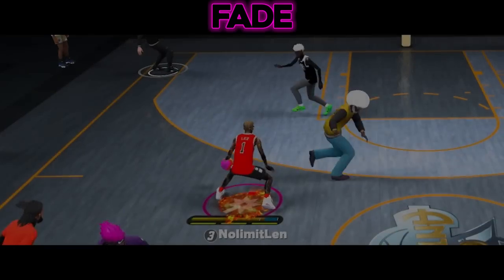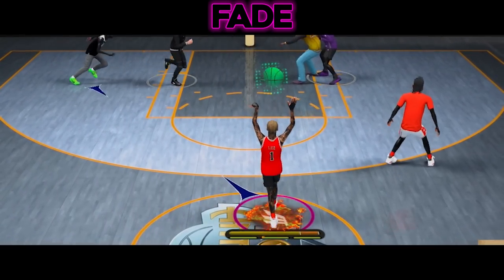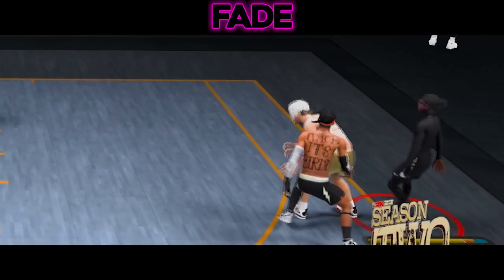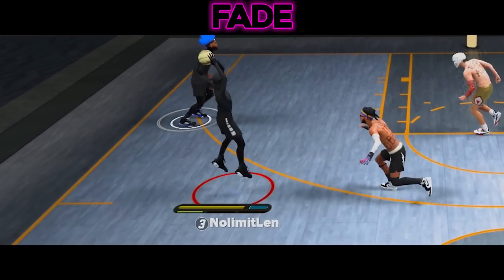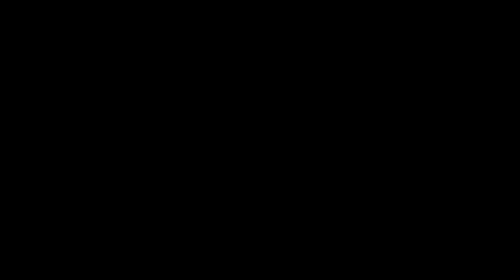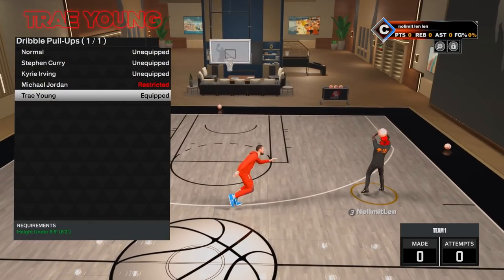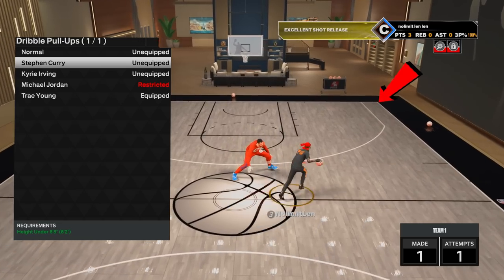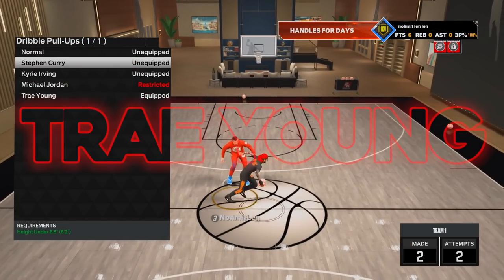If you're a regular 2K23 player you may not know the meta this year. Guards must be able to fade from the three more than dribbling into a quick stop standstill shot. That's due to the contest system — contesting regular shots as a lock is probably the easiest thing of all time; big men can nearly contest threes from the free throw line. We have two meta fades this year: Trey Young — my personal favorite — and Stephen Curry. If you're only fading corners, use Curry. If you're fading more around the top of the key and arc, go with Trey Young.